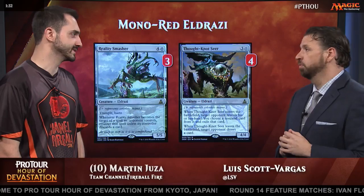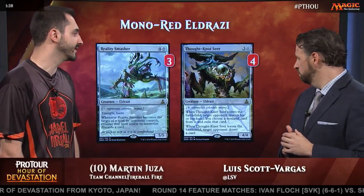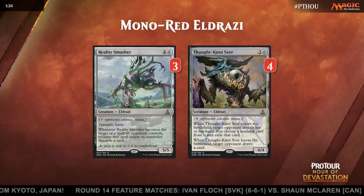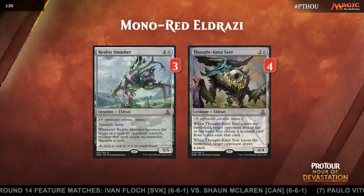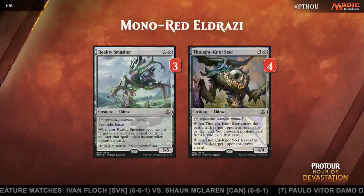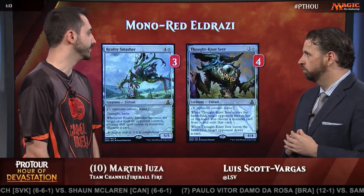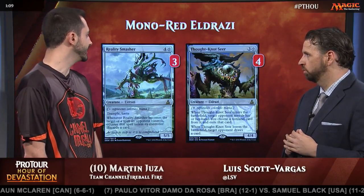I took some of the early stuff from Mono-Red and just replaced it with more late game. Hazoret is really good in the format. It's also one of the few cards that can deal with Hazoret. If you're on the play, obviously you can do it before they get the chance to cast it, but if they're on the play, Mono-Red doesn't play that many lands — sometimes they don't hit the fourth land on turn four.